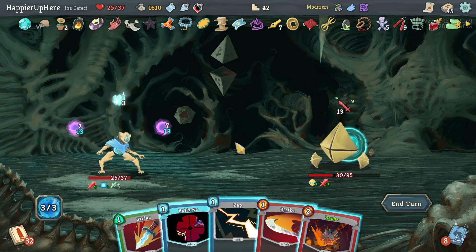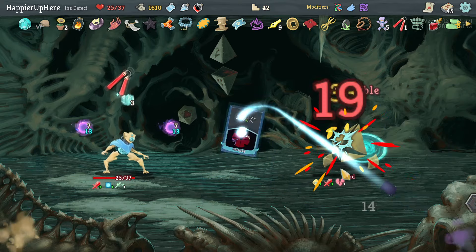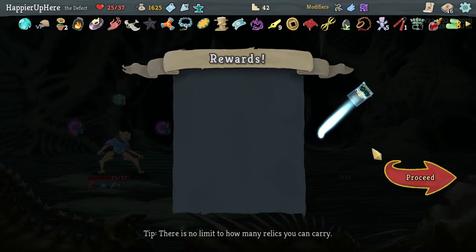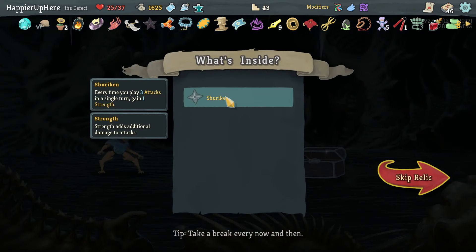Same with turn two potentially. Let's do Bash and Bullseye — oh, that's enough to kill! We get extra Strength. An Essence of Steel Potion — I'll take it over the Fear Potion. I might have just drunk the Fear Potion to heal. Cool Headed is a great card — let's take it.